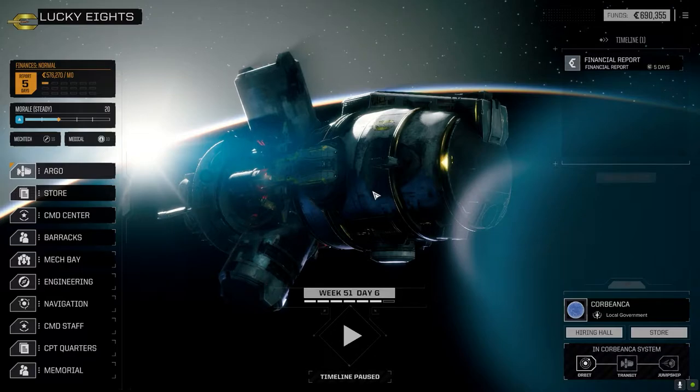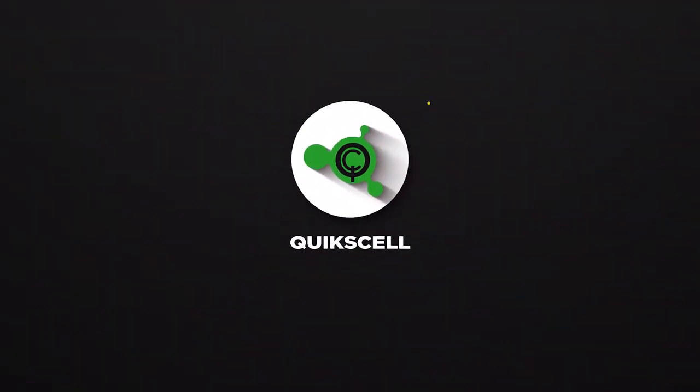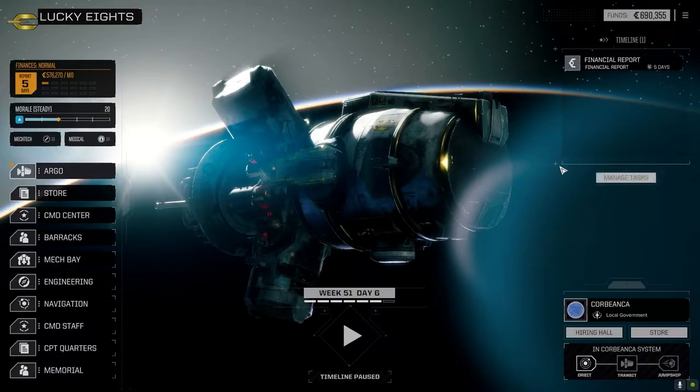Hey everybody, welcome back to the channel and another episode of It's Jenkins. This episode of It's Jenkins is brought to you by QuickSell's Double AC5 - learn to survive with Double AC5.